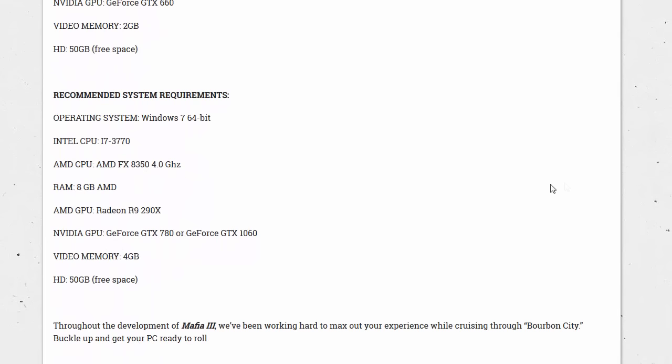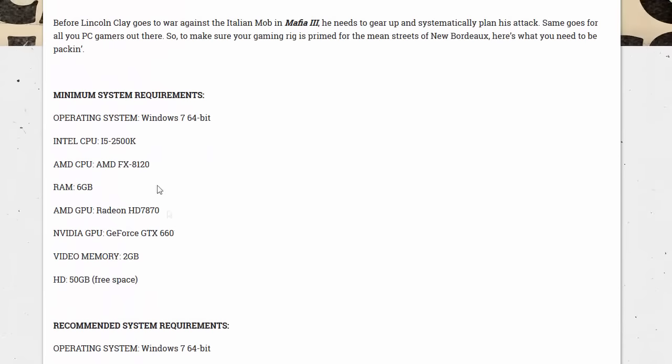The recommended system requirements also call for at least Windows 7 64-bit — most people have at least that, so that's a good thing. For CPU, you see the various Intel or AMD options recommended for the best performance in Mafia 3 on PC. For RAM, you want 8 gigs. For GPU, you want either a Radeon R9 290X, a GeForce GTX 780, or a GeForce GTX 1060. You'll also want 4 gigs of video memory and 50 gigs of free hard drive space.